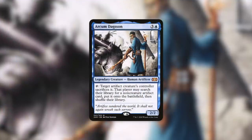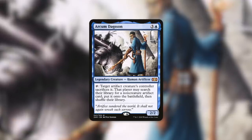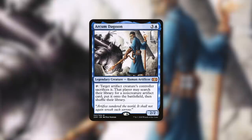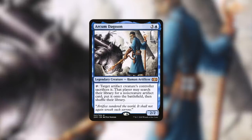When it comes to potential commanders for your Mechatitan Core, the first one that came to mind was Arcum Dagsson. He's a 2/2 human artificer that has: tap, target artifact creature's controller sacrifices it, that player may search their library for a non-creature artifact card, put it onto the battlefield, then shuffle. Arcum Dagsson is a fantastic commander that can sacrifice artifact creatures to go search for any non-creature artifact. Keep in mind that Mechatitan Core is not a creature until you crew it, so you can tutor it up with this.